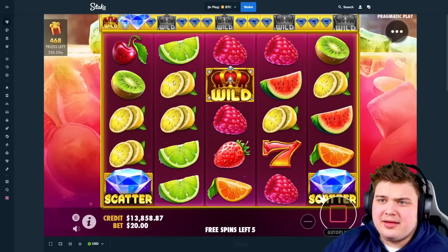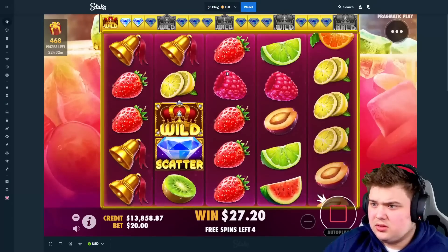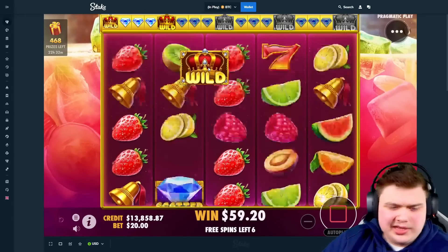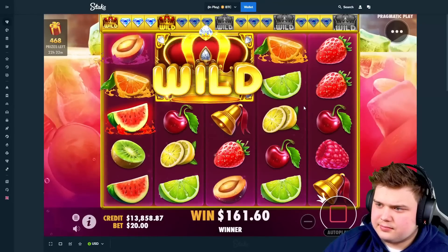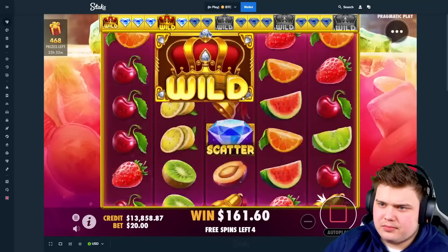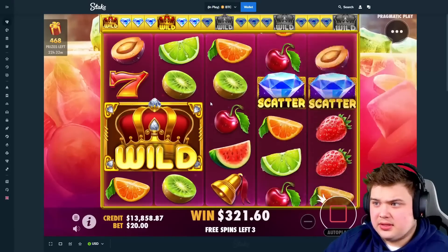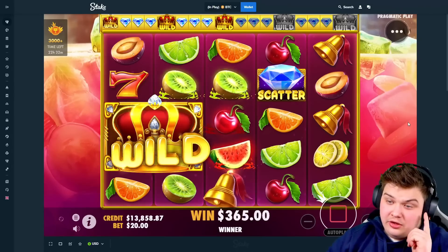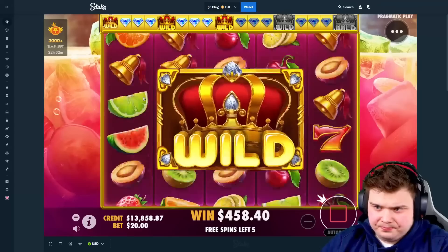We're in for another 2K. Starting off the same with a double drop, which is good. Plus three — there we go, that's much better. Plus three is what we need. That's why we're here. Come on. One more diamond and we've got level three. That's three. Good. Six spins on the three by three. This could be good, especially if it's a $2,000 bonus. Pretty big bonus. Come on. Sevens.